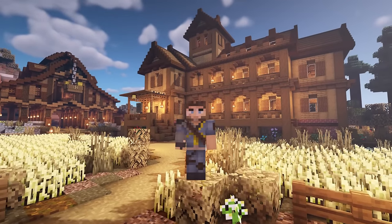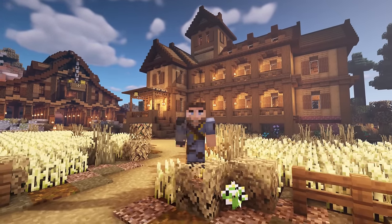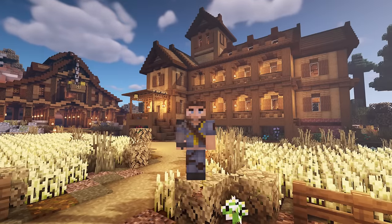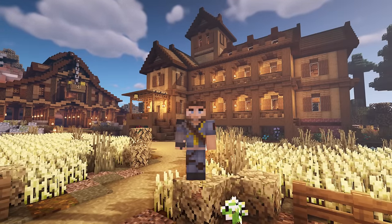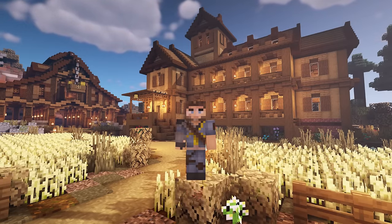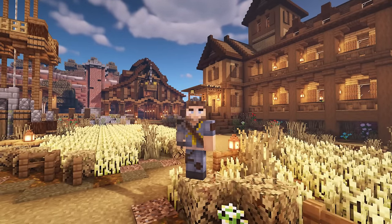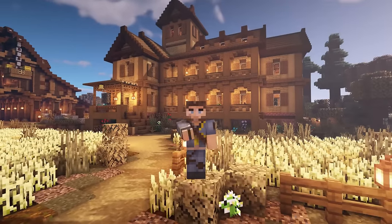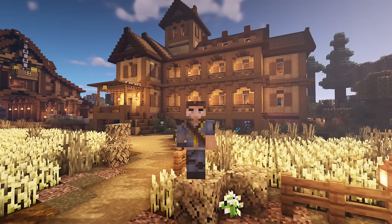Hello everybody and welcome back to another Minecraft video. This is MythicalSausage. We're back again doing another tutorial and today we're gonna be doing this awesome big giant manor house — technically a Minecraft mansion. I'm here in my SourceBlock SMP server and everyone's been asking me to do that big old manor house. You want to see that other building right behind me, that big giant barn? Let me know in the comments — hashtag barn. But today, let's get this started. Block for block, let's go.